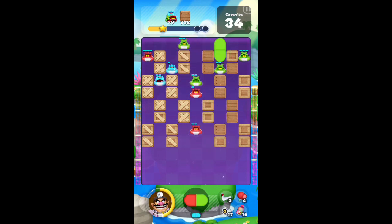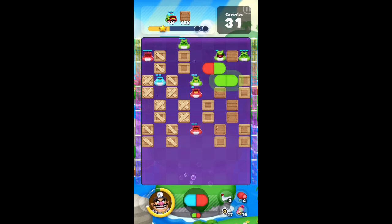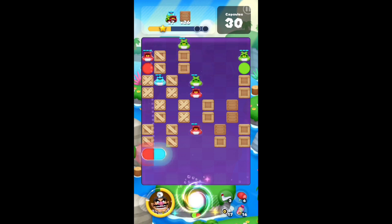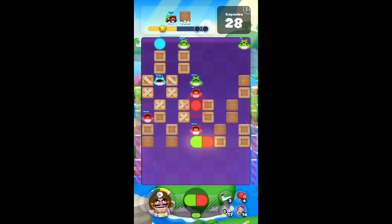Roy would be very helpful because the viruses are easy to clear out, and he'll start clearing out the crates a lot faster than you'd be able to. Wario is still viable — I don't think any other doctor would be as helpful as those two. If you have neither, try Bowser or maybe Luigi or Fire Luigi, but really those are the only two doctors that'll work out for this level.